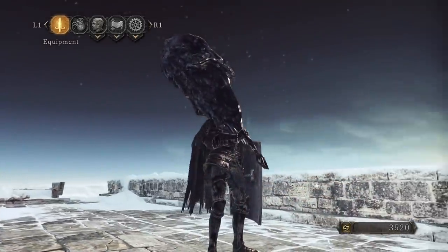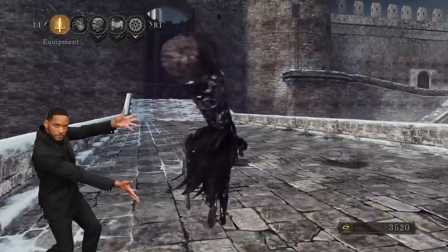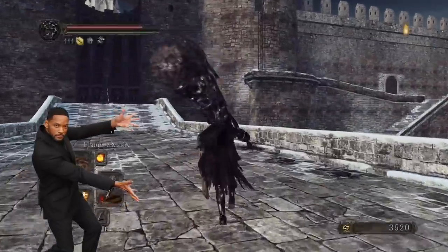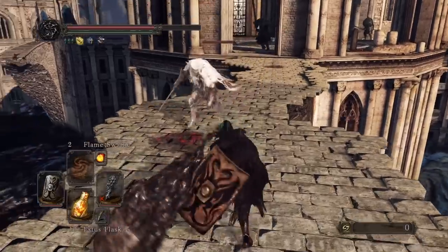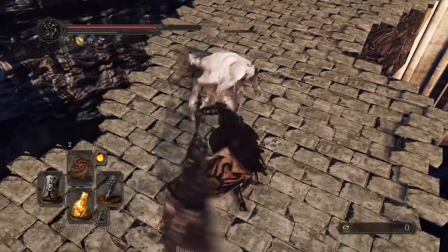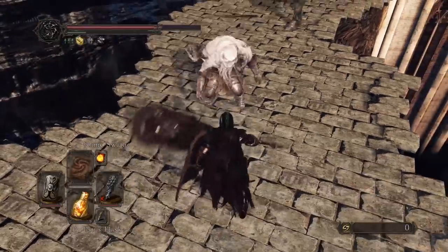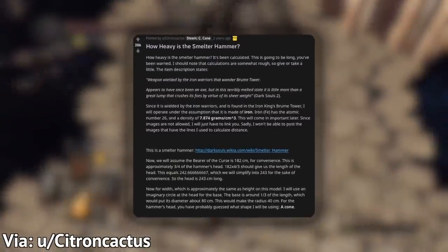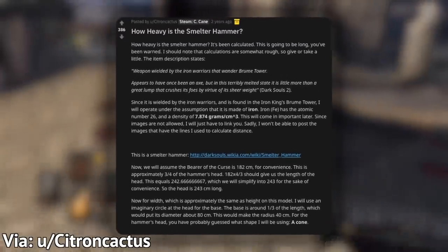That is easily the highest strength requirement of any weapon in the entire Souls series, and it is by far the most difficult thing to wield. Just to use it — look at it — it is so big and takes up so much screen space that it becomes legitimately hard to even see what's going on when you've got it equipped. This weapon is actually kind of infamous among Souls players because of how ridiculous it is. It is referred to as the chicken drumstick for obvious reasons.